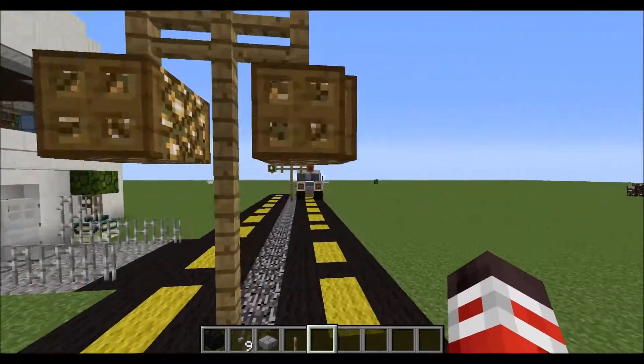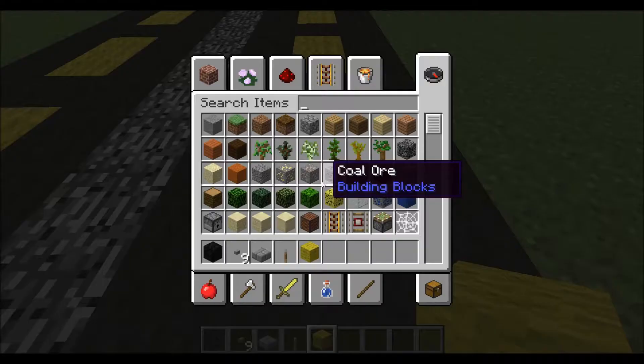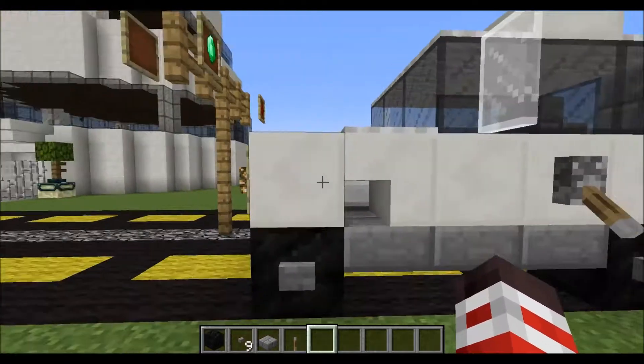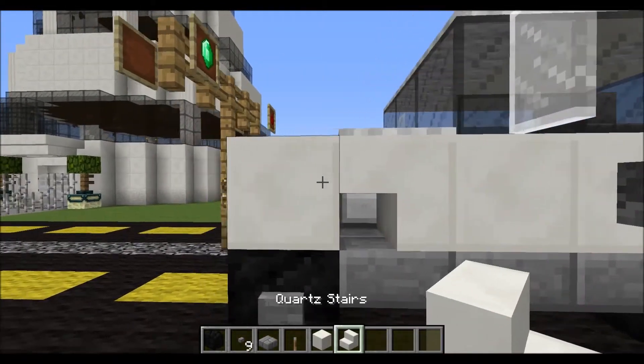I'm using this to get my materials in creative. If you middle mouse click, you get the materials straight away into your hotbar — it's a useful little tip. So we're going to want these and these.